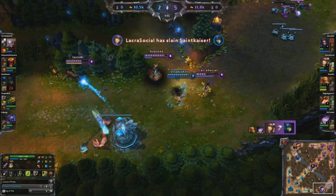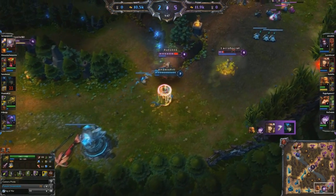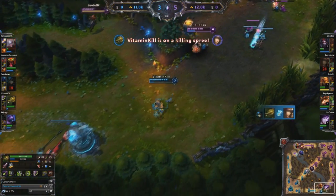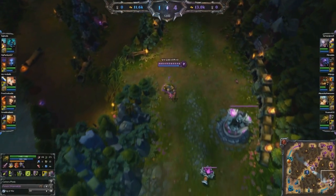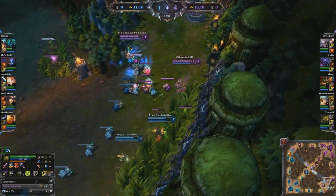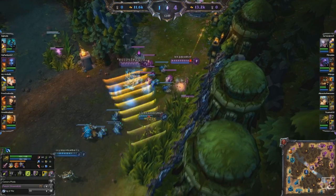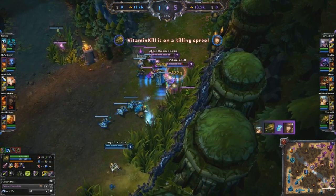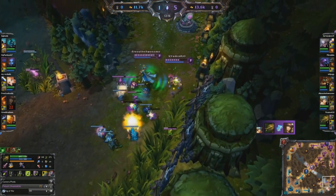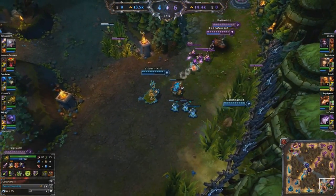Runan's Hurricane is an amazing item on Twitch, as it gives you 70% attack speed and it spreads your poison to up to 3 people a shot. Expunge has never looked so good until you see their entire team with full stacks of poison. Zephyr is the last core item I build, and it gives you every stat you are looking for: more AD, more attack speed, extra movement speed, cooldown reduction, and to top it all off, tenacity.